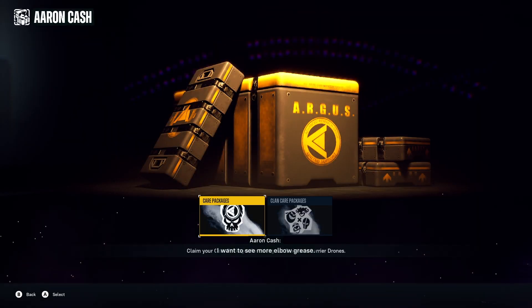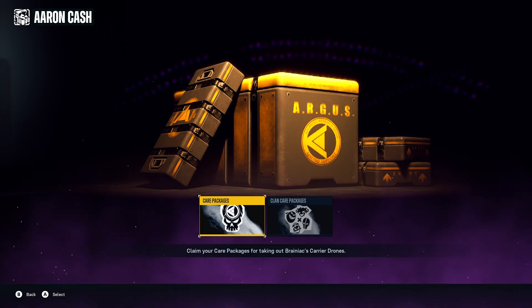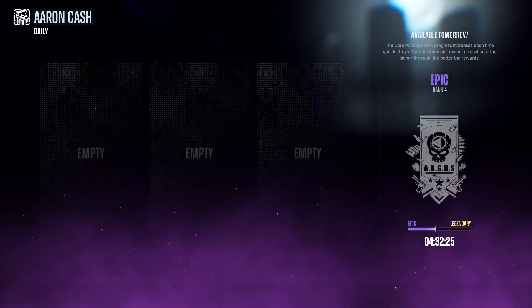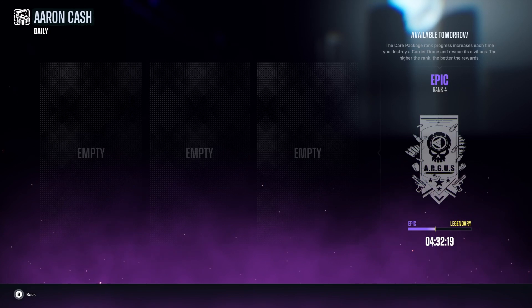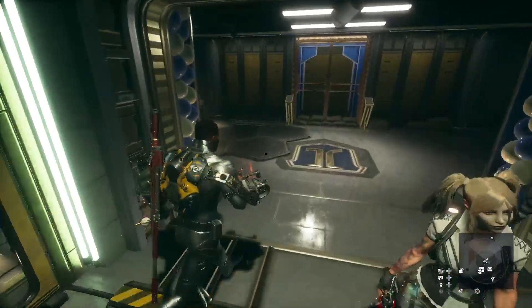You'll see it says care packages. You might see clan care packages — that depends on if you're in a clan or not. Click on care packages and you can see I'm Rank 4 Epic. The next rank I'll be is Legendary.